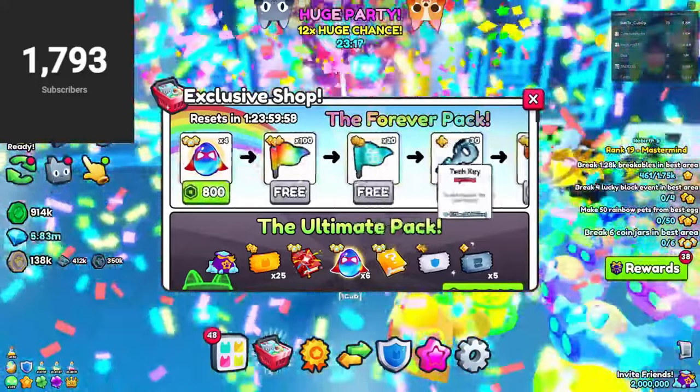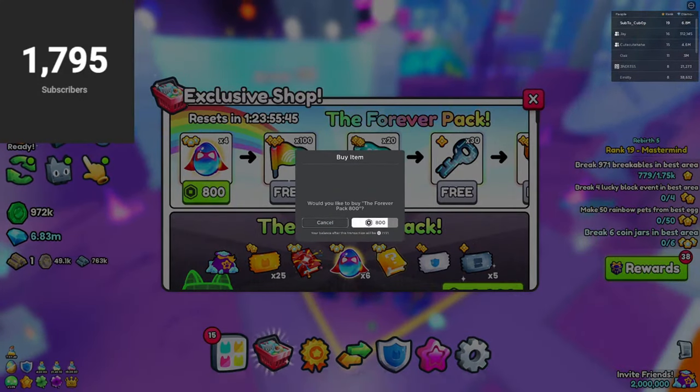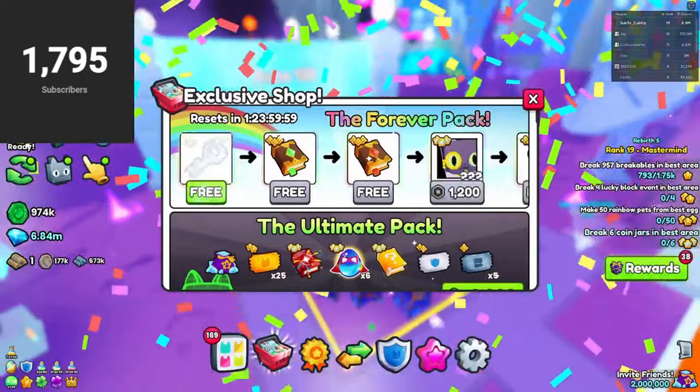For 800 Robux we can purchase four exclusive eggs, which is a steal in my opinion. I purchased that and got a bunch of flags, extra goodies, and a bunch of tier 7 enchants.